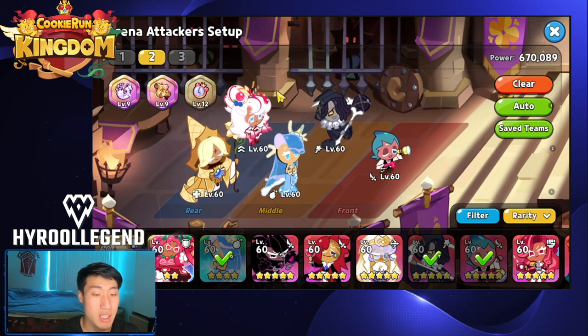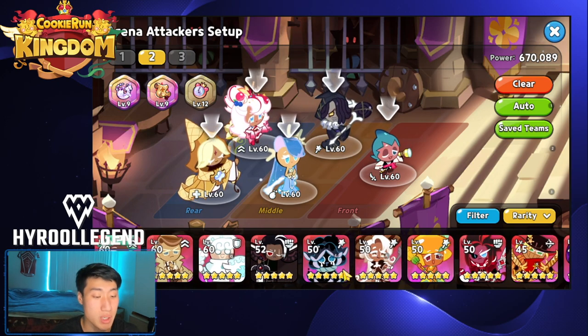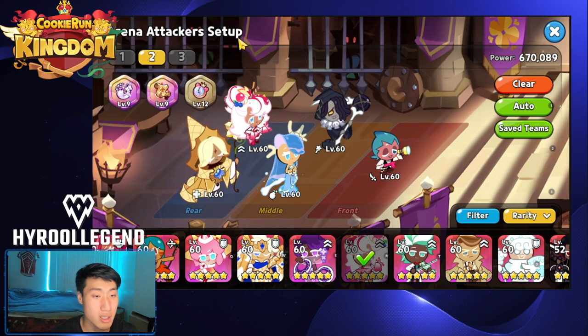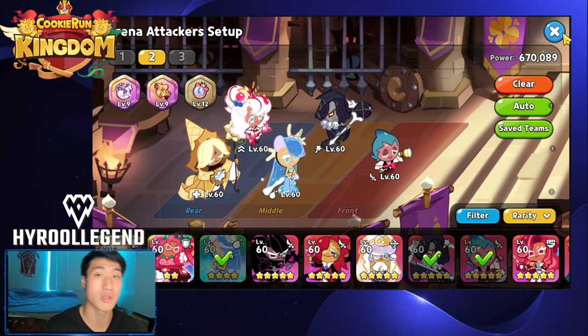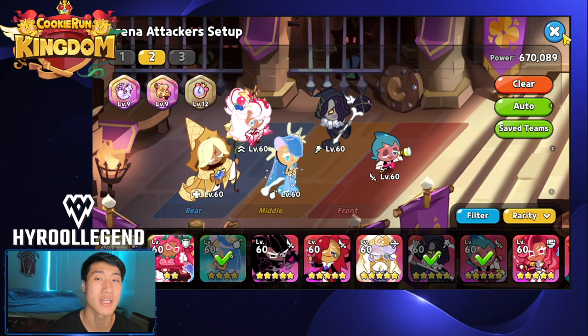That's going to be the team comp — Parfait is going to be the best support, but if you don't have it you can use Mint Choco. I would definitely recommend this team because right now Sea Fairy is meta, Licorice is always great for PvE and guild boss battles, Pure Vanilla is always needed, and Sorbet is S-rank or SS-rank in the arena. These treasures are a must when using this team. That's the team I want to share with you guys to counter the Ginger Brave, Tiger Lily comps in the arena. If you found this video helpful, please hit subscribe and like, and don't forget the notification bell — thanks for watching, see you next time!